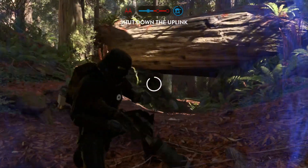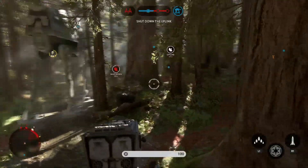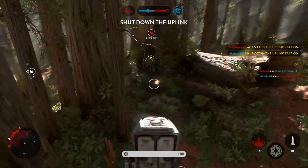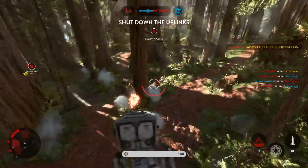The rebel Y-Wings won't be able to pinpoint your location without it. The rebels have taken control of the uplink station. You must shut it down to stop a Y-Wing bomber attack. Heavy ground support on the way. That is the end of Skywalker. Now we will crush this rebellion.